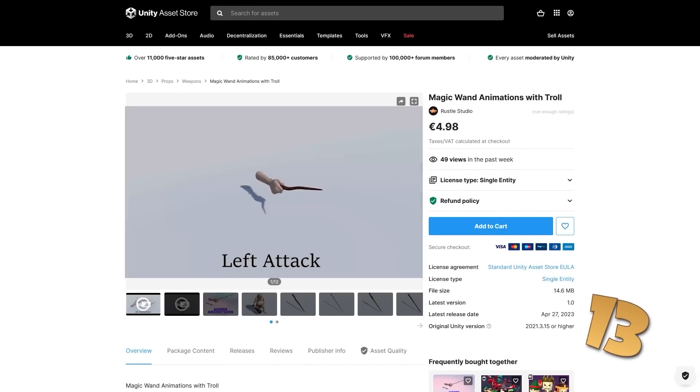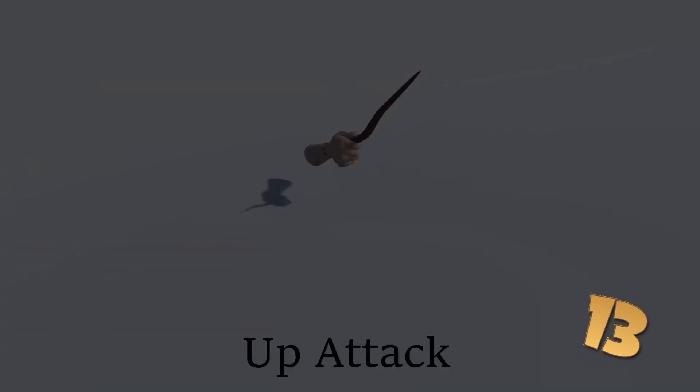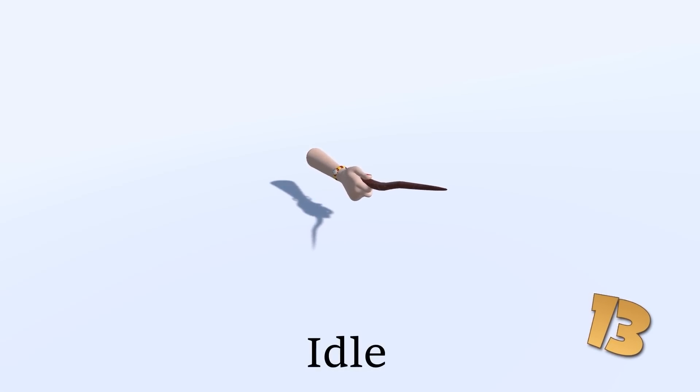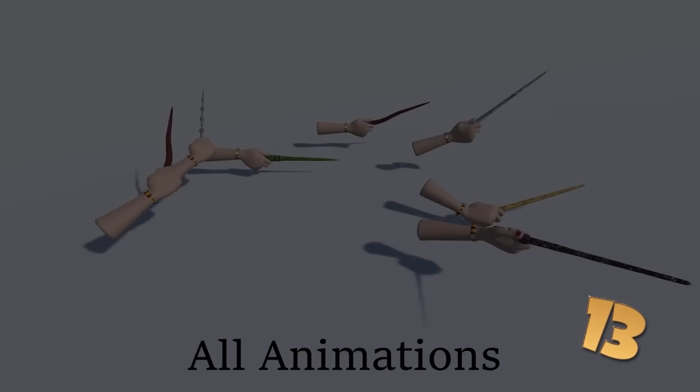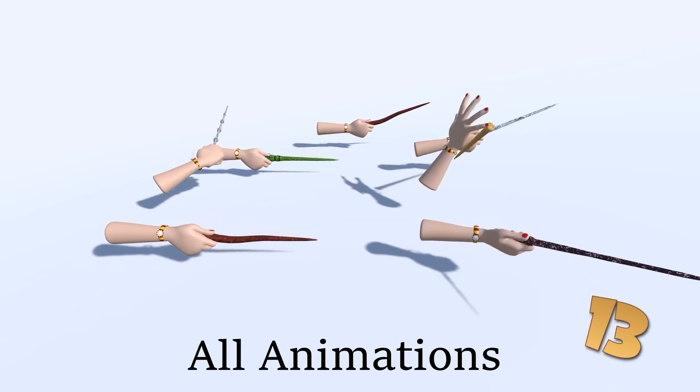Or perhaps you're working on some kind of wizard game — if so, check out this magic wand animation pack. It includes one hand with 6 wands and 7 animations. The animations have names but really it's up to you to decide what each animation represents. You can make them cast all kinds of spells, and this also includes a troll character just for fun.